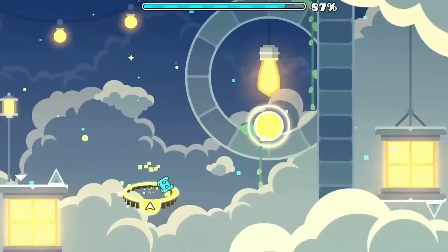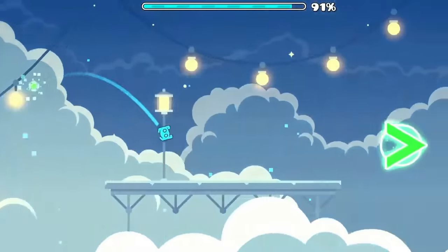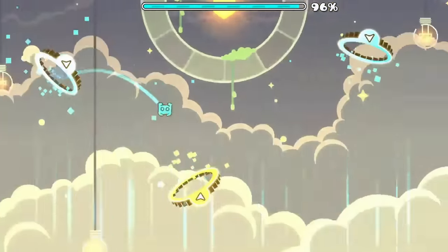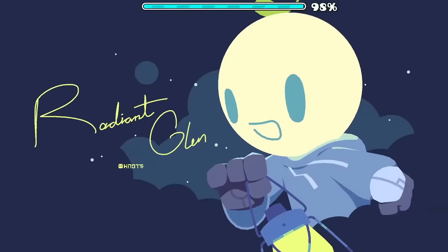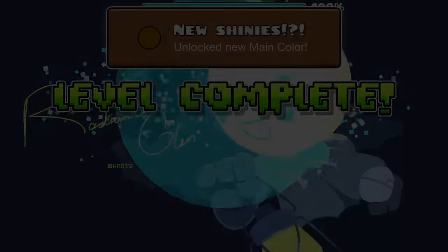Those are all of the secret achievements and free icons you can get in Geometry Dash 2.2. Let me know in the comments down below if I missed anything — I'm pretty sure I covered most of it but I could be wrong. If you guys enjoyed this video and want to see more, check out these videos. Thank you guys so much for watching and I'll see you guys in the next one.